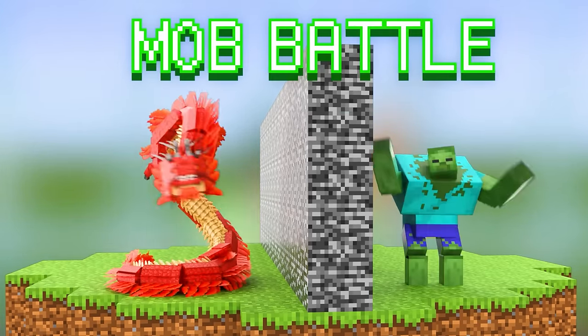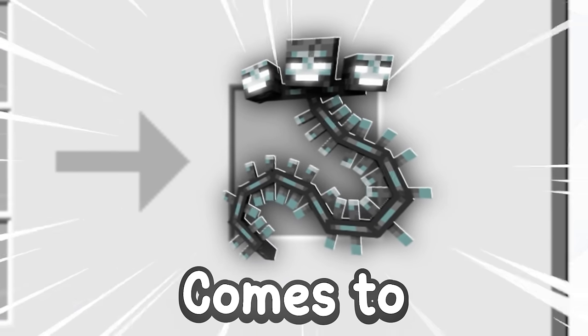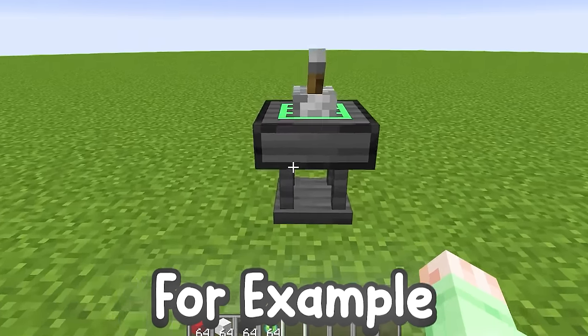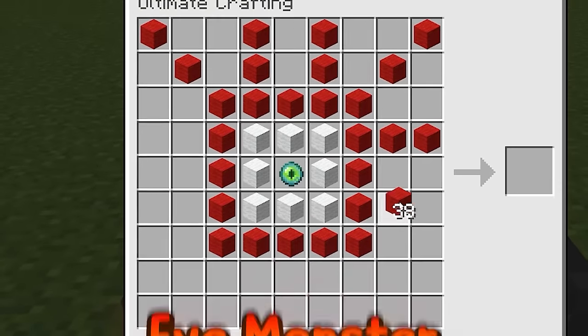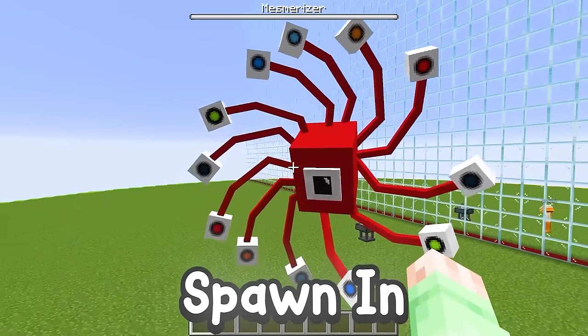Today I'm doing a Minecraft mob battle with my friend, but any mob I craft comes to life! For example, if I go to my crafting table and craft a super cool flying eye monster and then flip this lever, that exact mob will spawn in!